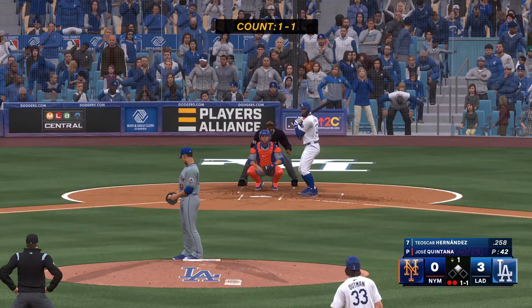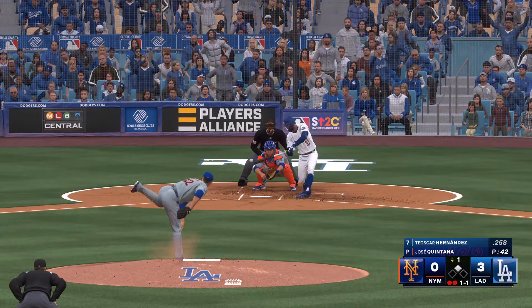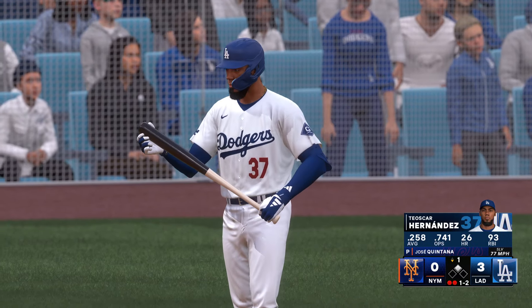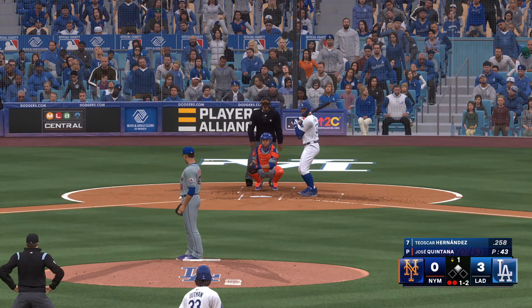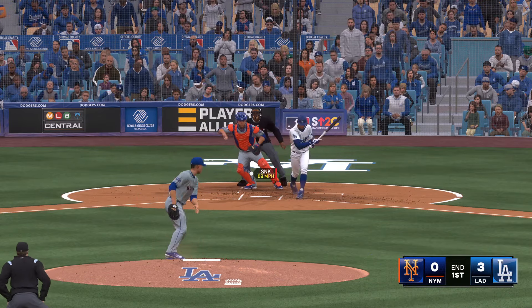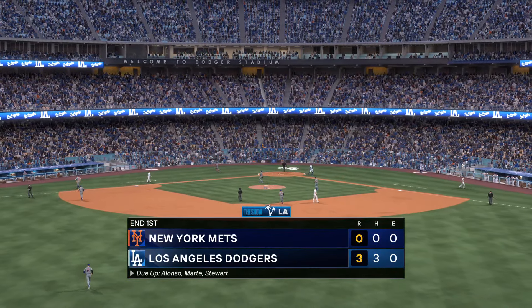Clearing the bases. Pretty much a model swing on that one as he ripped it into the opposite field gap. I'm sure he's going to be watching that one back on video, because that's the kind of swing you want to bottle — there are so many positives that led to that knock. Swings through that, and it's a strikeout. Inning ends, and that stops the bleeding.